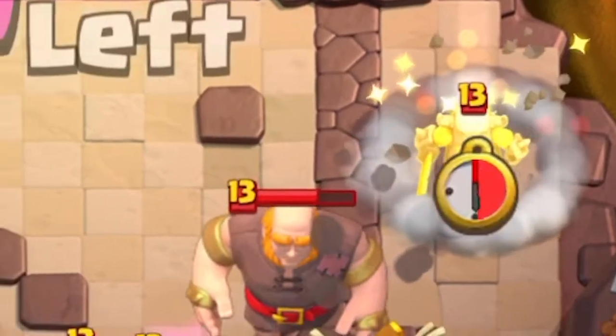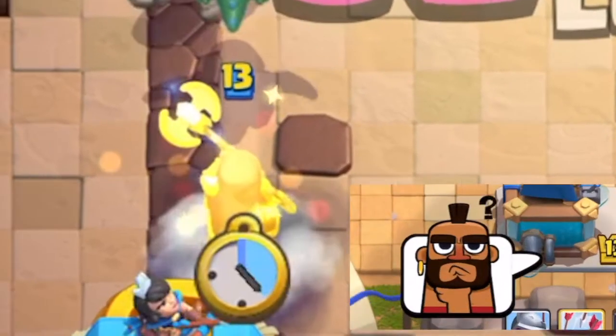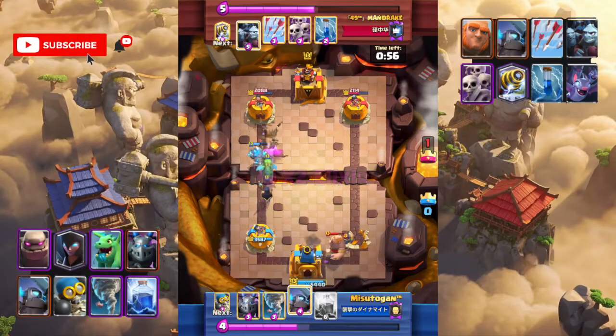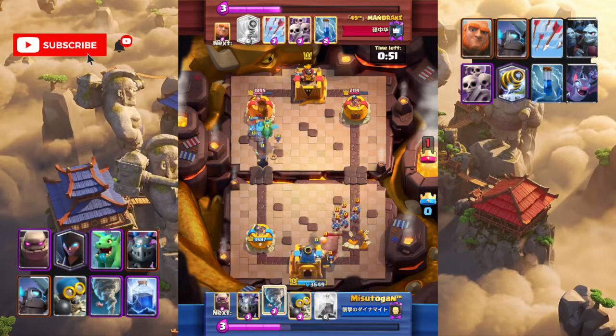The opponent used mini pekka at nearly the same time we used night witch. What should we do? We need to kill the giant and mini pekka fast — otherwise it will be a 3-crown game. Let's use mini pekka to defend.